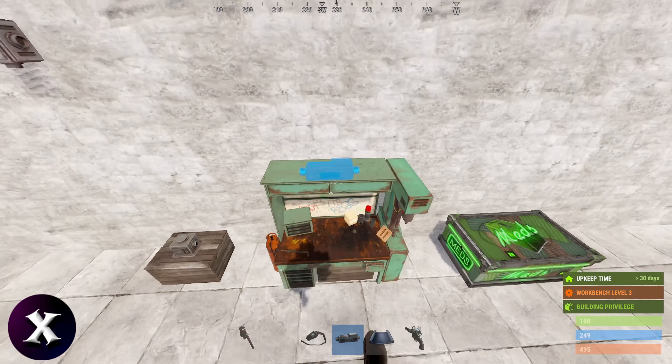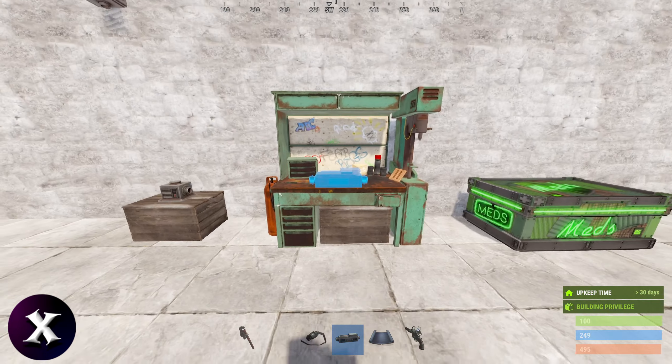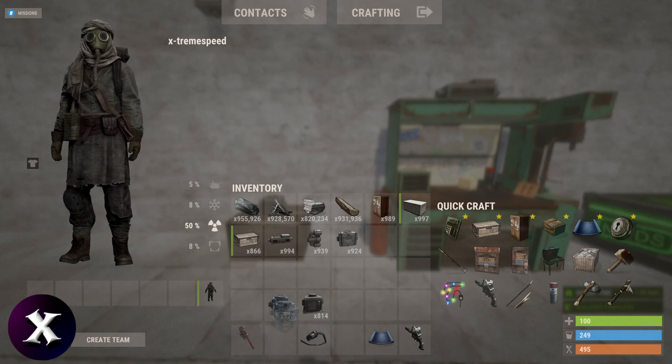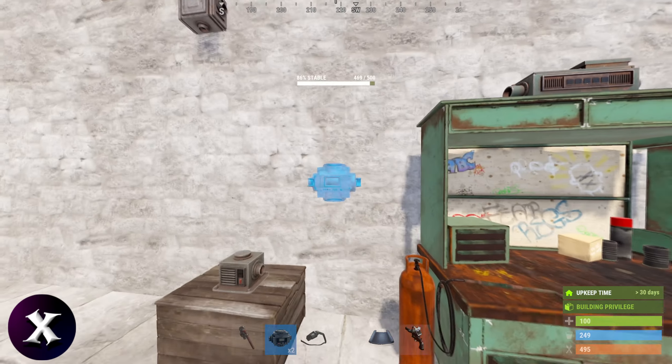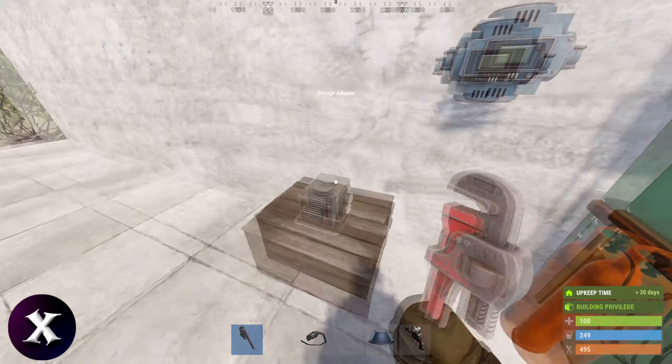First you'll need to attach an industrial crafter to the workbench. It has two available sockets — one on top and one on the bench — but I prefer to use the top one to keep visual clutter down. You can of course use both if you want. You want to have two conveyors: one brings the resources in and one outputs them out.